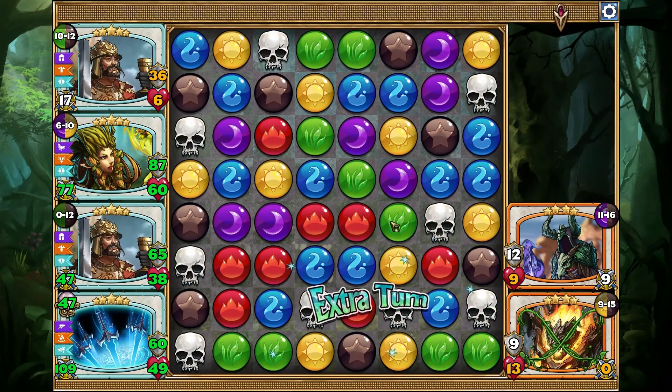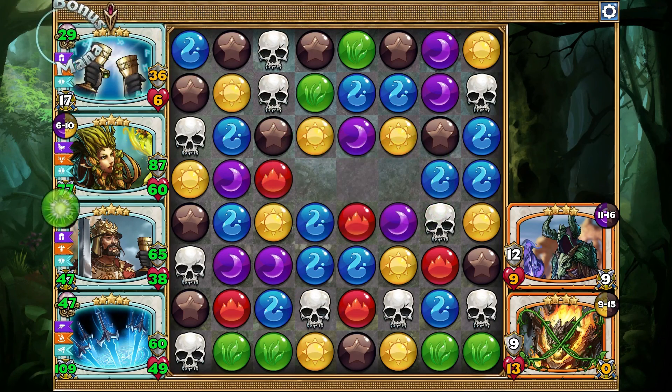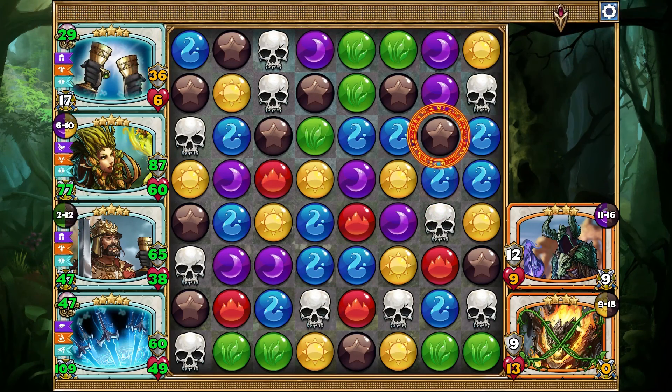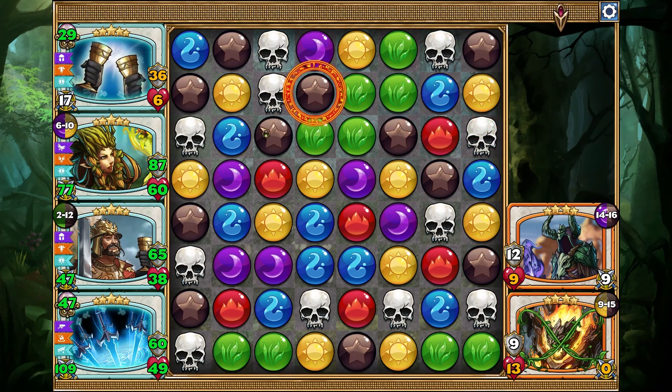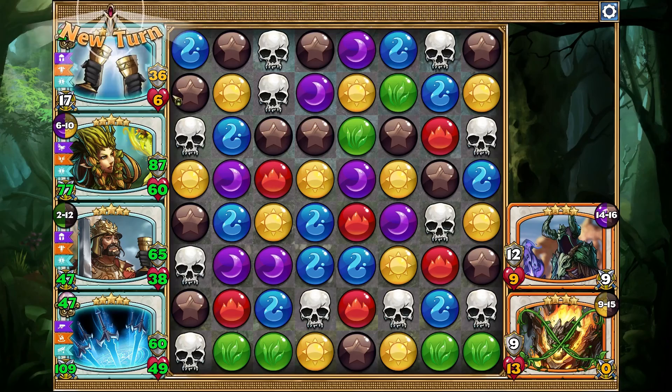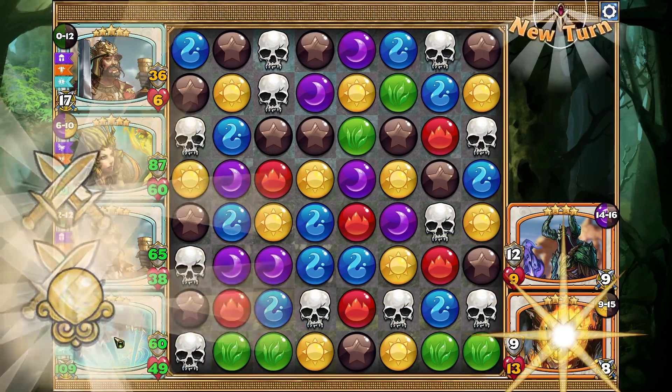Then he gets an extra turn. There we go. Come on, magic. It's going to get a skull — oh never mind, it still has so much armor. I keep looking at its HP and it's like, oh it's only six, but then I forgot about armor — 36. Yes, we got the magic!